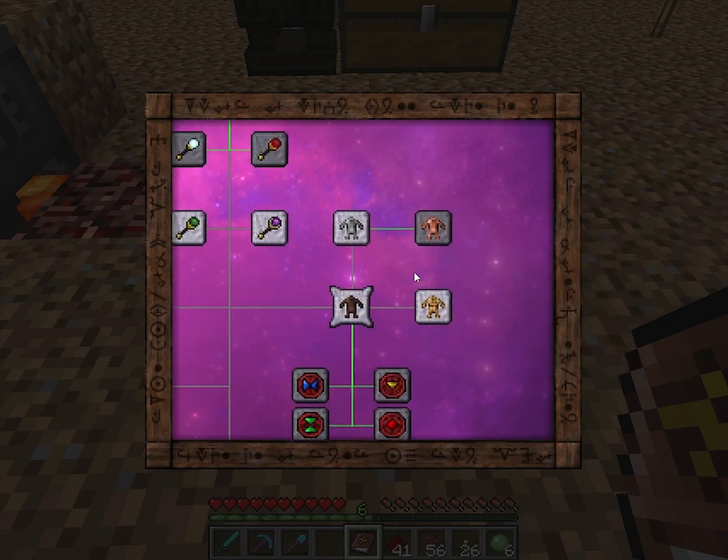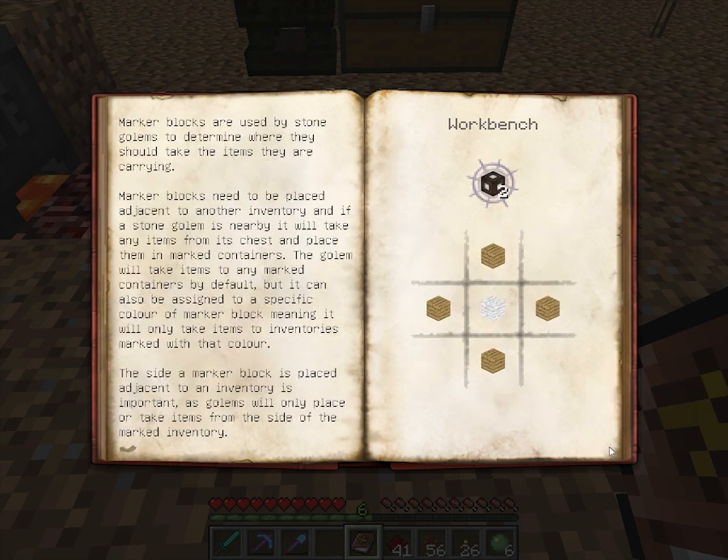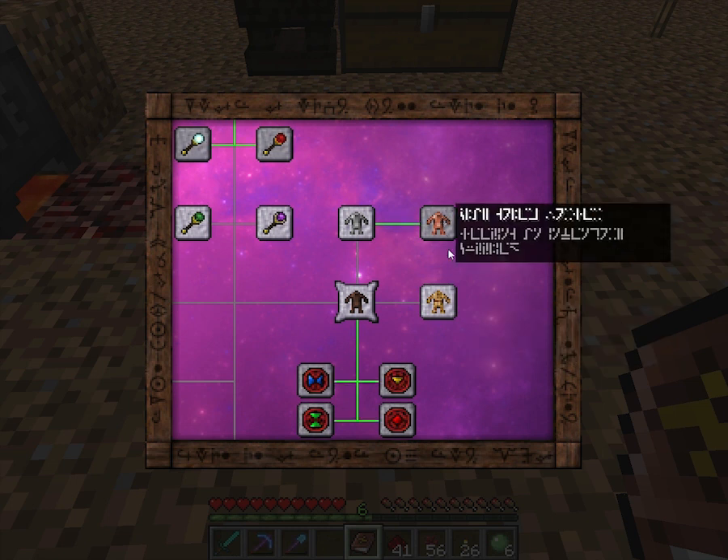Oh, that's the stone golem! I thought I already had that unlocked. The stone golem, Mr. Bat, would take it. Interesting — that's actually pretty cool. An interesting way to implement that. I wish I knew how to unlock that other stuff.